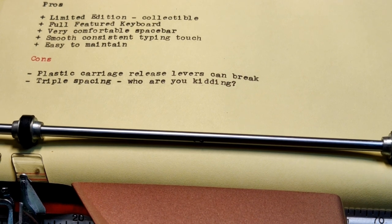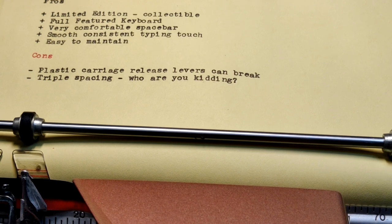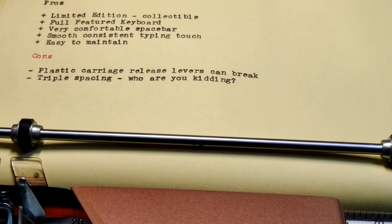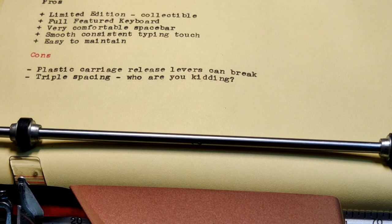Cons? Well, they decided to put plastic carriage release levers, and they can break after 50 years. Just be aware of that. Even if both of them are broken off on the typewriter you're buying, it's not the end of the world — you just push up from below and move the carriage over, and of course you can always use the carriage return arm to move the carriage. But it's just a little bit annoying, and I think we all wish they had maintained the metal ones from the 5 series machines. Small con: triple spacing. Who uses triple space? It's worthless — it's fun to have, I guess, but I don't see the point of it. I definitely like the 1, 1.5, 2 spacing that they came out with immediately afterwards.